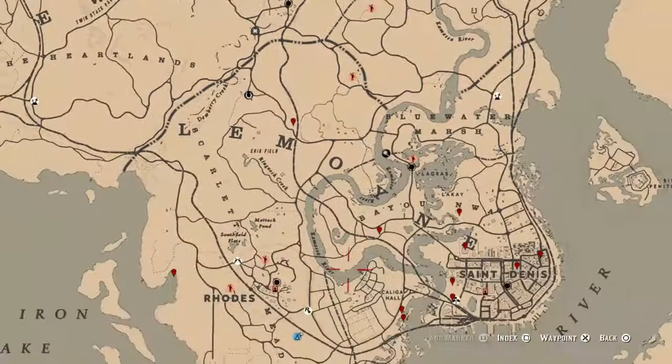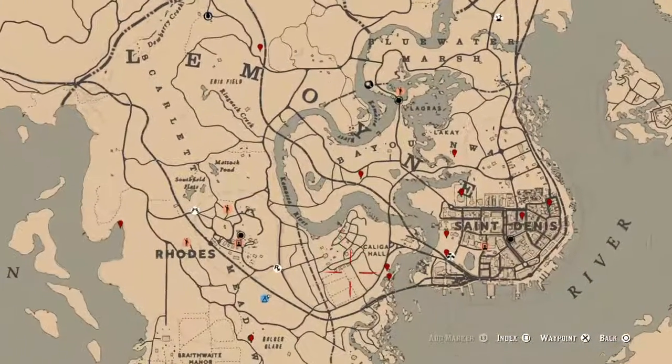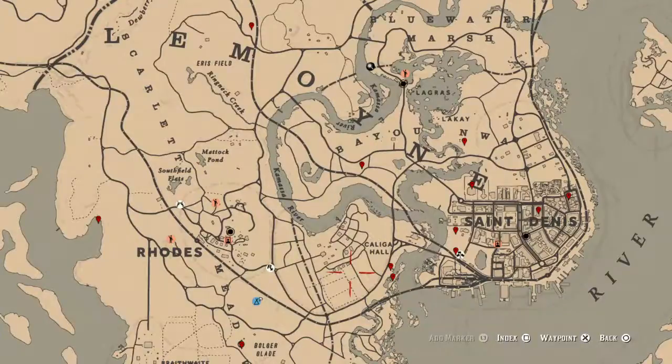Let's get into the daily cycles. Today's cycles are: Family Heirloom Cycle 6, All Lost Jewelry Cycle 6, Coin Cycle 3, Arrowhead Cycle 6, Flower Cycle 4, Bottle Cycle 1, All Tarot Cards Cycle 5, Bird Egg Cycle 2, and Fossil Cycle 6.